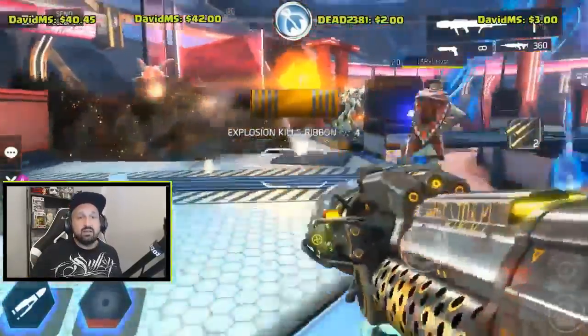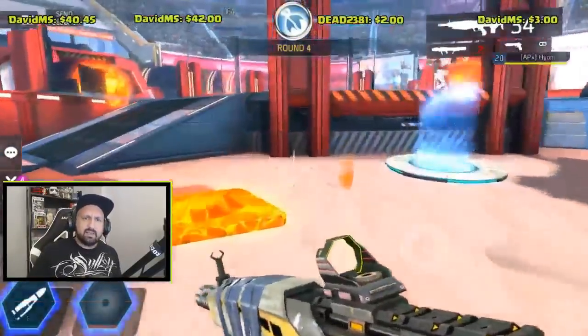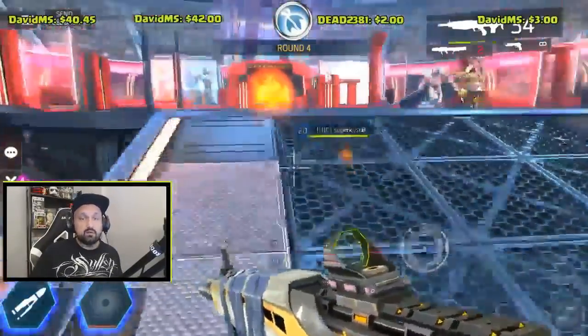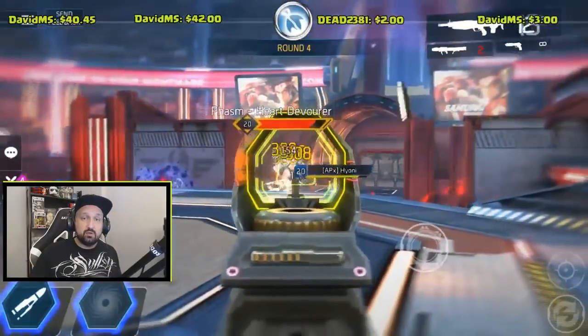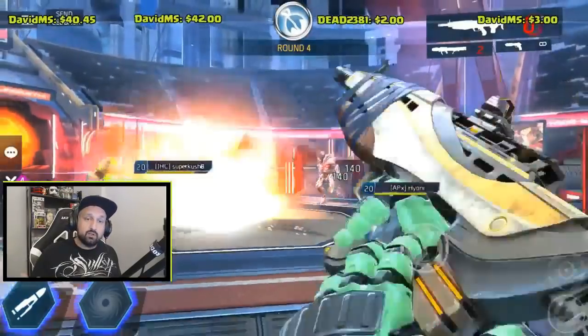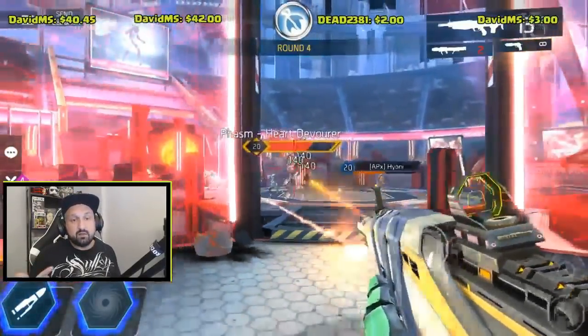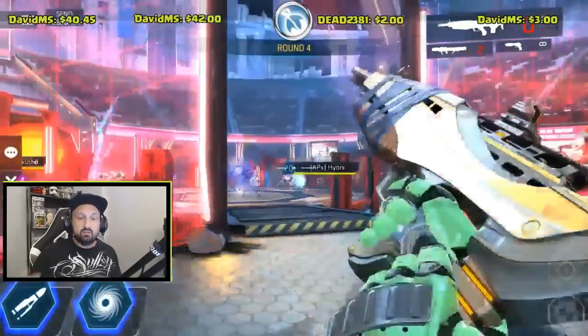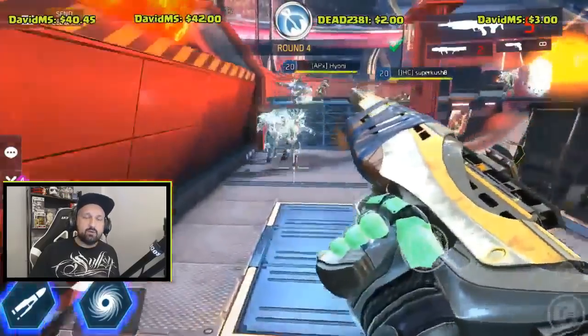Kush will also join us and then the round four boss spawns — a blade dancer in the middle. The same strategy applies: one guy draws aggro from the blade dancer and the other two shoot him in the back. If you get too close he turns around, so Yoni tries to get aggro while me and Kush shoot in the back. When you're done with the blade dancer, finish off the remaining enemies on the map and that will trigger round five.